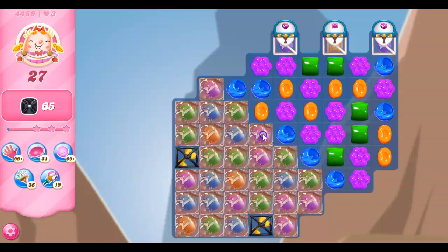After we get through the marmalade, we've got to activate these lucky candies by matching them. After we activate them, we have to get rid of them because they're going to activate into blockers — into the licorice.